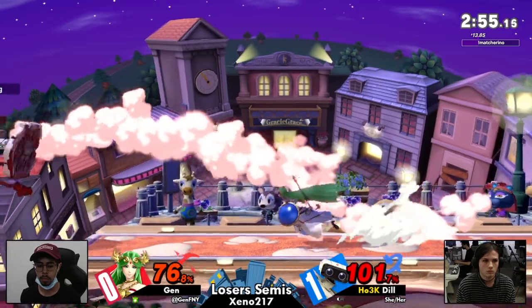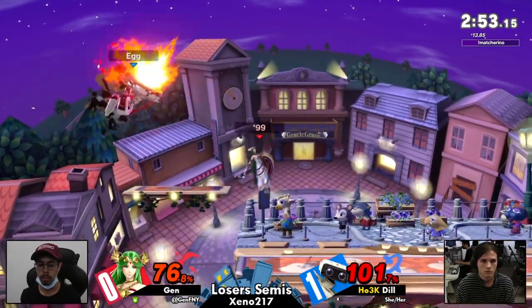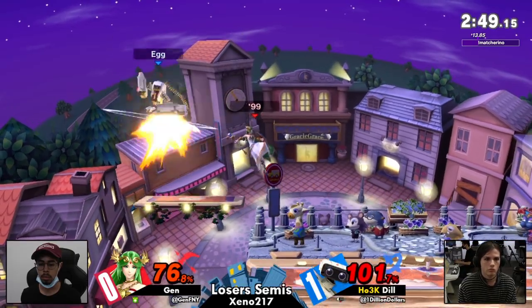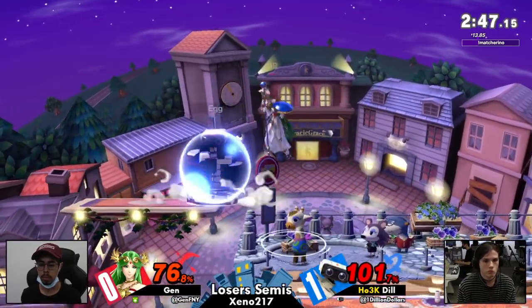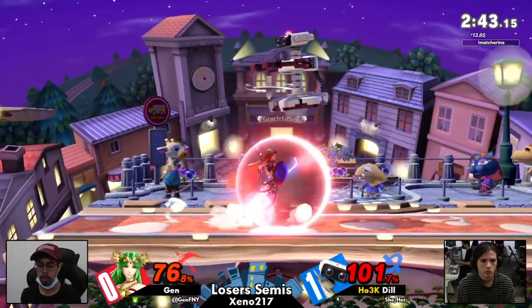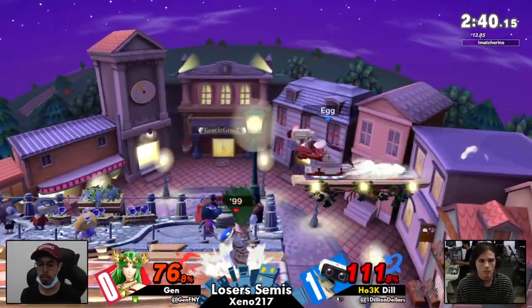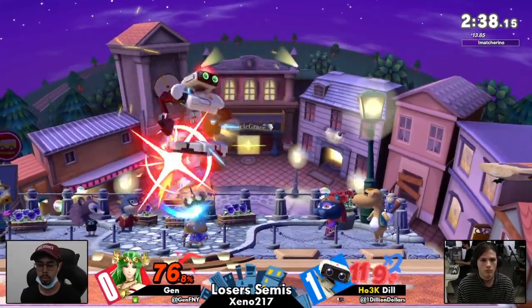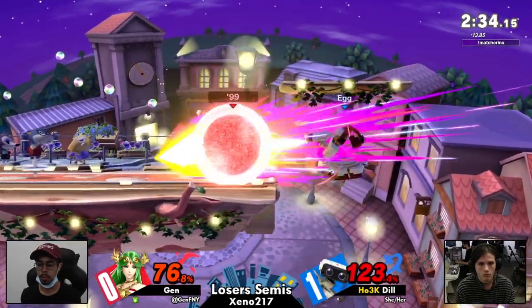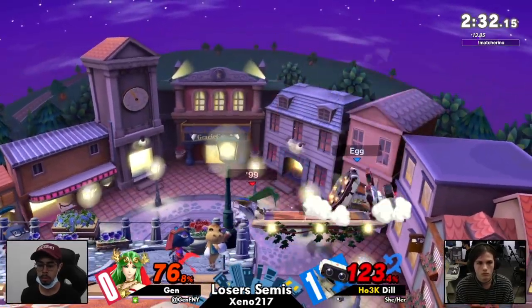You have the double defensive option — air dodge, land into spot dodge — to get out of this situation. And as a reminder, fuel recovers fairly quickly, but it does not recover until you land; you have to be grounded. So every time Dill is off stage burning fuel, she's got to get back on the ground to recover it.